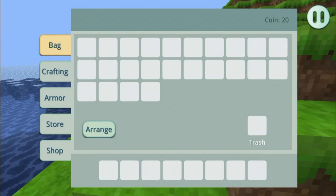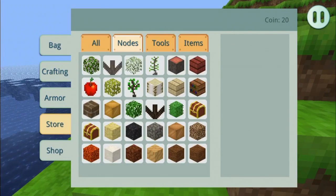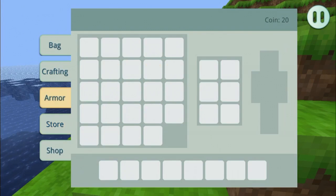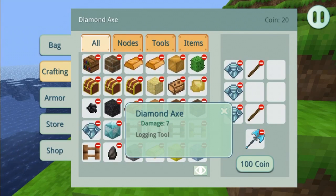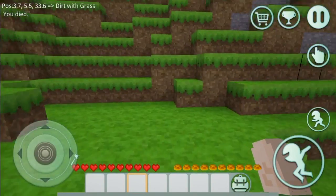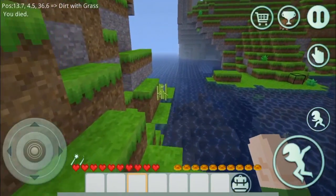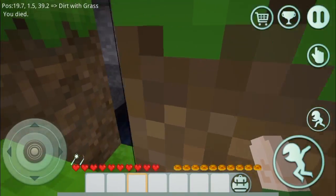So you can go into your inventory here. You've got your bag with your different items, you can arrange it, and there's crafting, tools, items — it's actually not too bad. It's a bit like Minecraft. You've got a store so you can purchase items if you don't have them. I could get a diamond axe — so there's diamonds over here. That's pretty cool. As I'm saying, it may not be the best clone; the controls are a bit low quality.